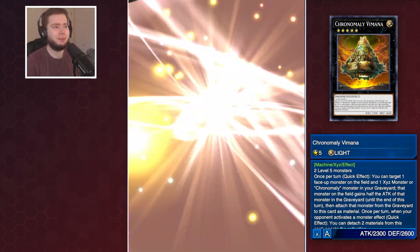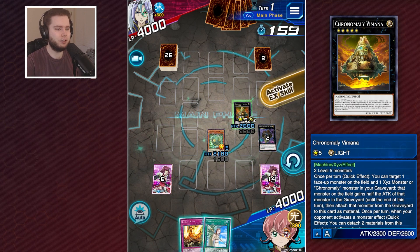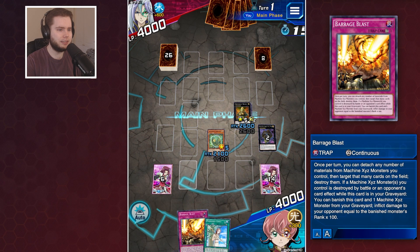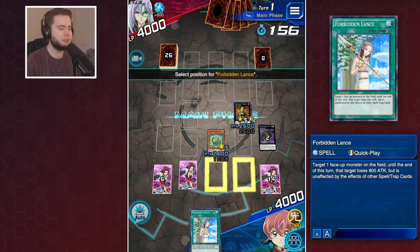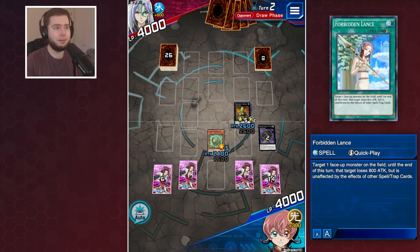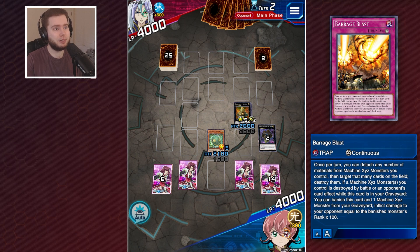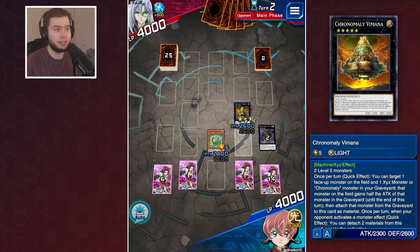Vimana is also good for dodging DD Crow, which is really nice given that people are playing it because of Orkast. Let's set the Barrage Blast and set the Twin Lance. That's probably one of the better turns you can get with Chronomaly - having a big body, you're on a gate, you've got Barrage Blast to detach materials to pop cards on the field, so potentially up to three pops. Pretty crazy.